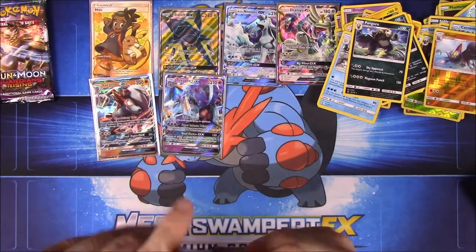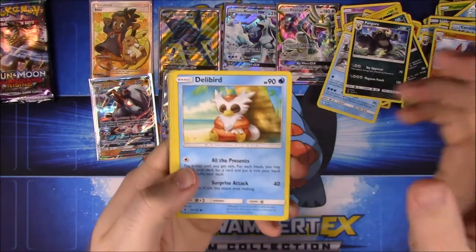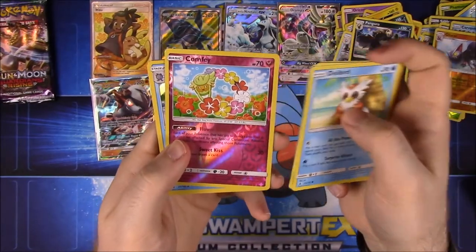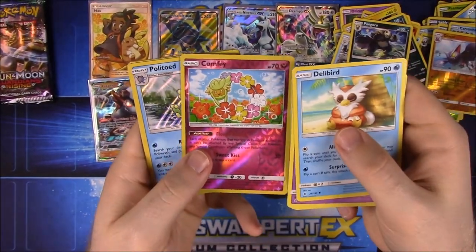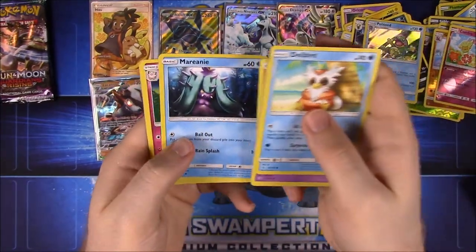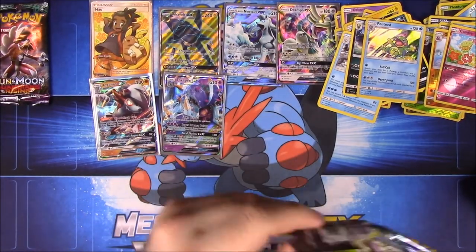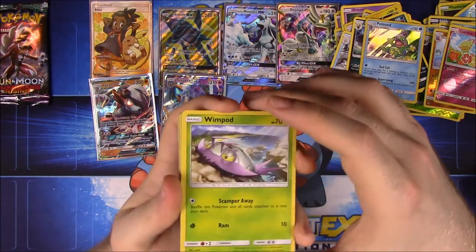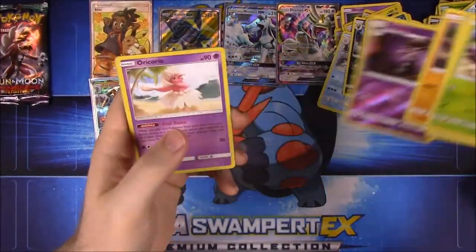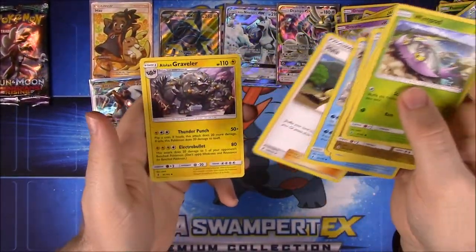Two packs left after this one. Come on, let's get another GX! We have Delibird, Trubbish, Machop, Rockruff, Beldum, Comfey — I've never seen that card yet, it's our Reverse Holo — then Politoed as our rare. Fire Energy, Marowak, Clefable, and Lampent. One pack left! We have Wimpod, Jangmo-o, Wishiwashi, Delibird, Mudbray, Gothitelle as our Reverse Holo, and Oricorio as our rare. Dark Energy, Glalie, Hala, and Alolan Graveler.